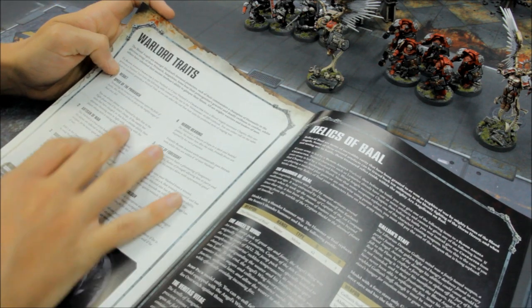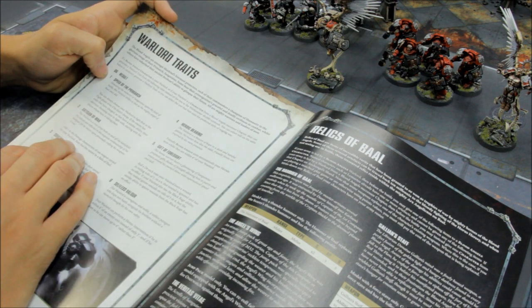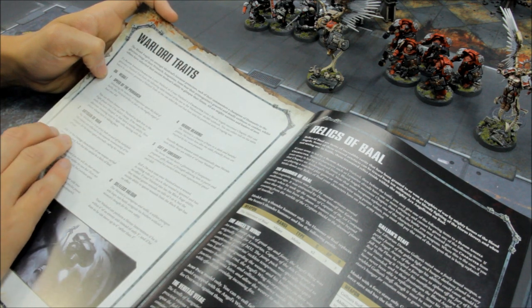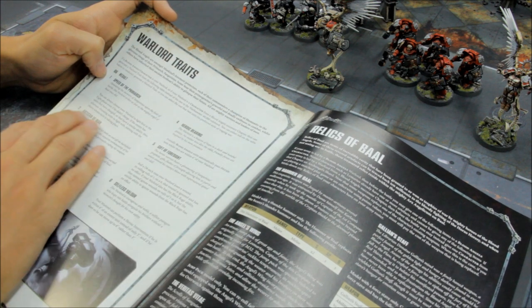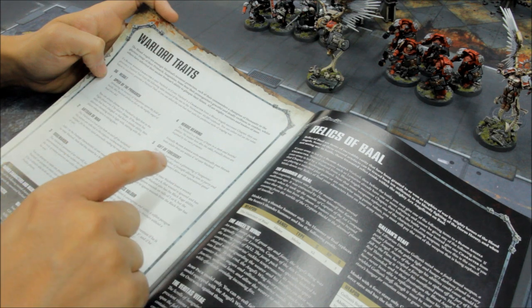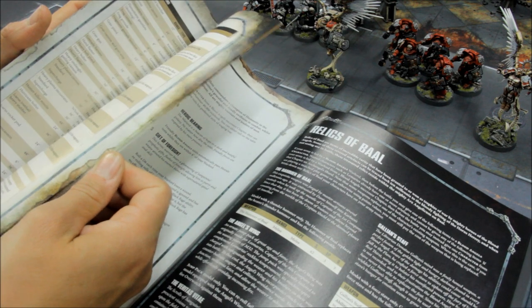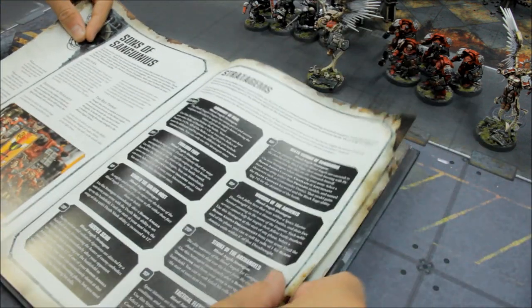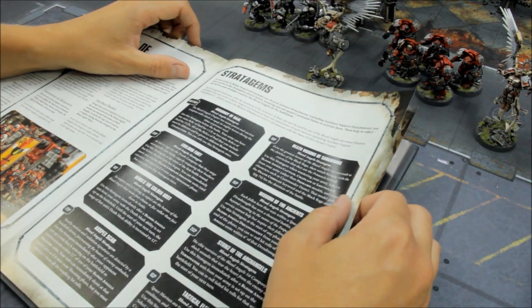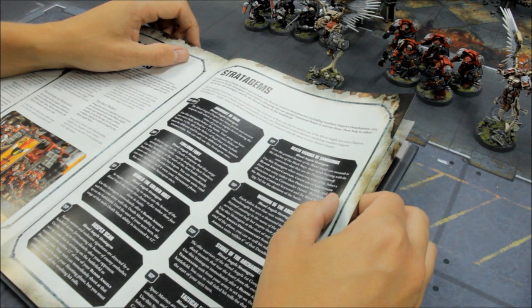Warlord traits: first of all I want to stack up some things to make him as good as possible. Artisan of War gives him plus 1 damage — so fun damage 4 becomes fun damage for the thunder hammer — it's a pretty good option. You can also go for Gift of Foresight. But the stratagem I usually use is Death Visions of Sanguinius, which you use just as you're putting the army together — 1 command point, use the stratagem while mustering your army, select a Blood Angels Captain, Chaplain, or Lieutenant from your army other than named characters. That model gains the Death Company keyword and the Black Rage ability for the duration of the battle.